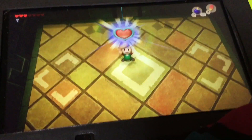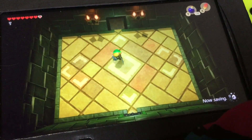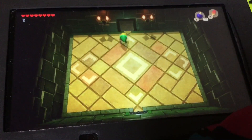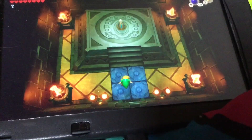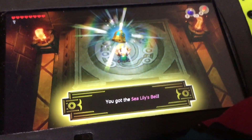Let's go ahead and pick up the heart container, which increases our health by one. We get a total of one, two, three, four, five, six - a total of eight heart pieces! So anyway, we'll go ahead and grab the next instrument here, which is the Sea Lily's Bell.